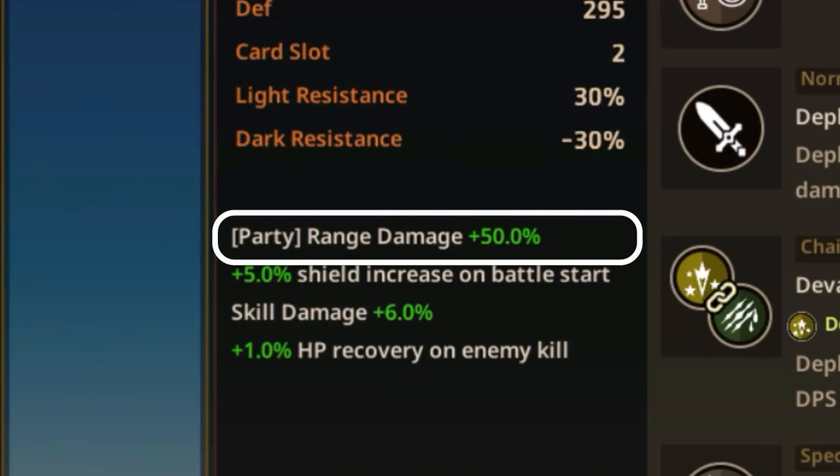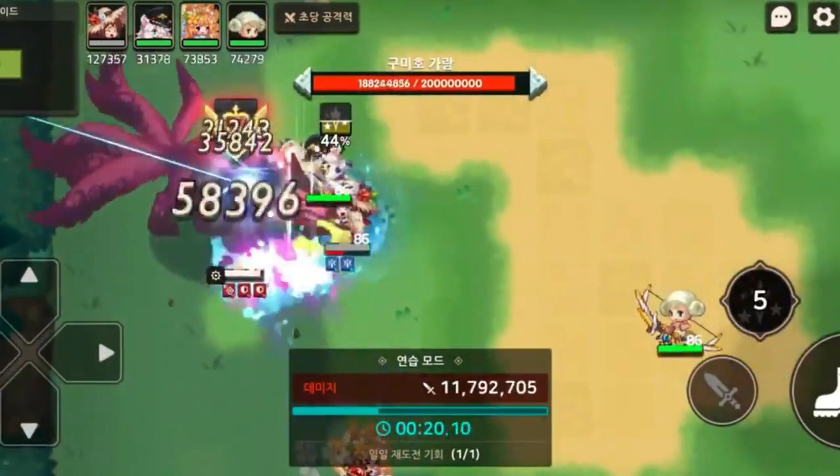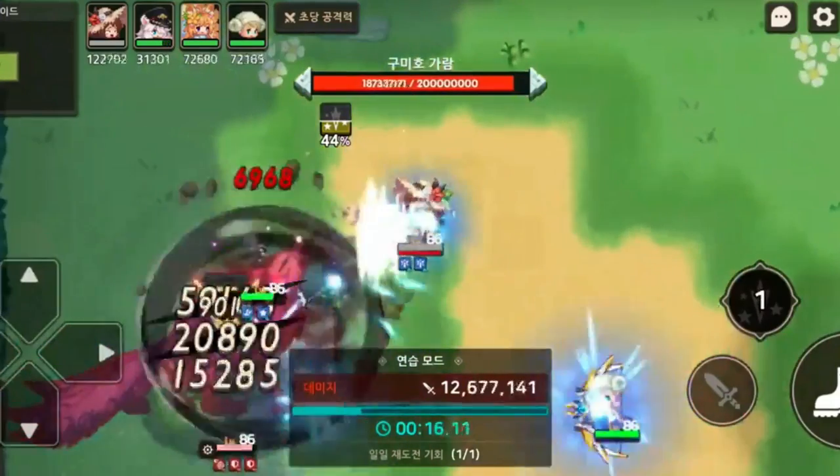Lorraine has a party buff of range damage plus 50%. She also has a plus 5% shield increase on battle start, skill damage of plus 6%, and plus 1% HP recovery on enemy kill. Her buffs are very good synergy for a DPS team. It can be useful in guild raids and in Colosseum.